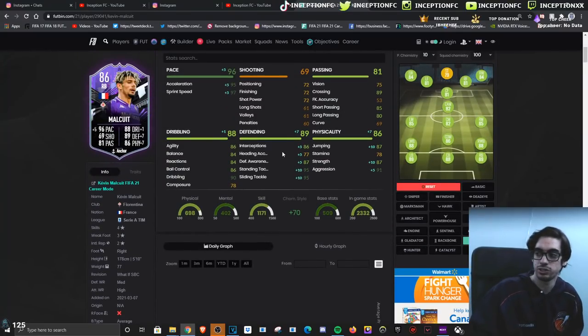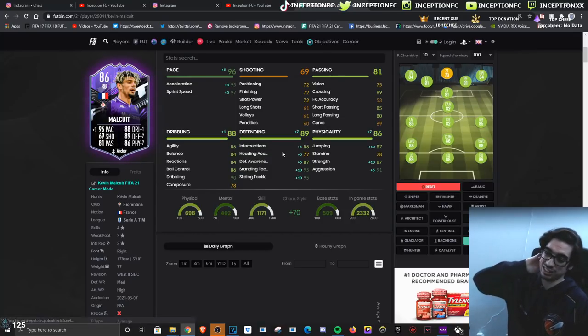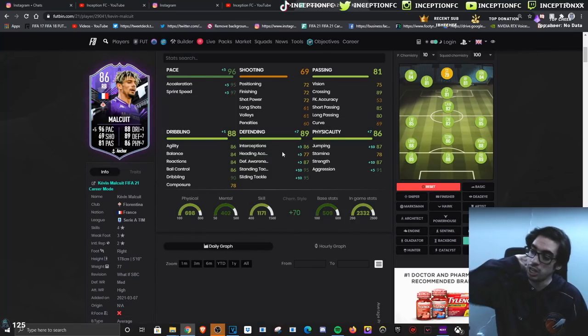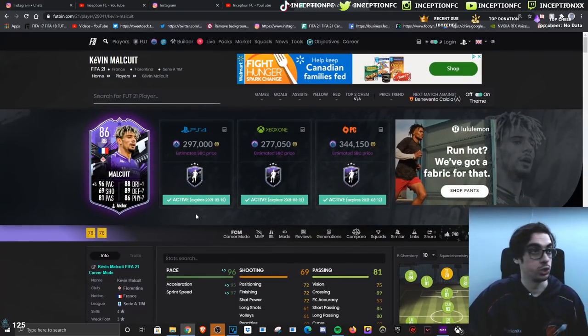With the anchor chemistry style, we're going to be boosting his defensive stats. With potential upgrades in the future, the defending stats are very good for base card status in the fullback position. For physical, we definitely want to improve aggression, strength, and jumping. The SBC is around 300k.